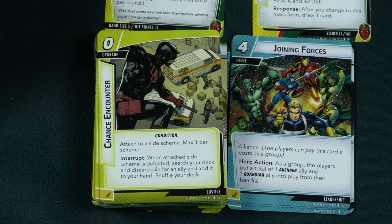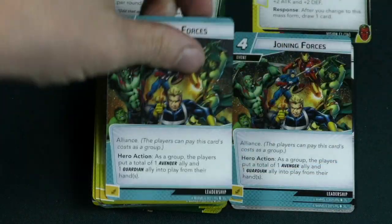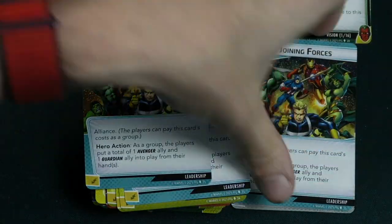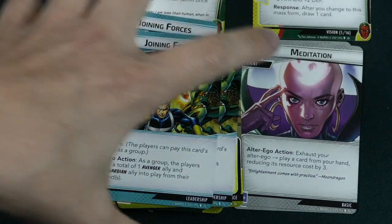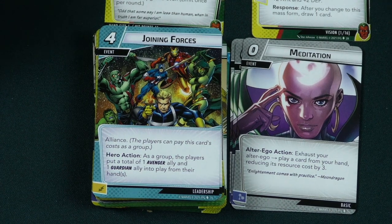Then there's a 4 cost event, Joining Forces — Alliance. As a group, the players put a total of one Avenger ally and one Guardian ally into play from their hands. This would be great in a big multiplayer game, being able to cheat those allies into play. You're still paying 4 for it, but you get cool allies onto the table — that's a lot of cooperation in a cooperative game.